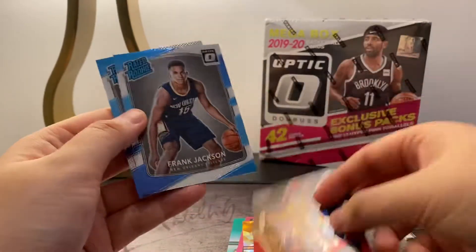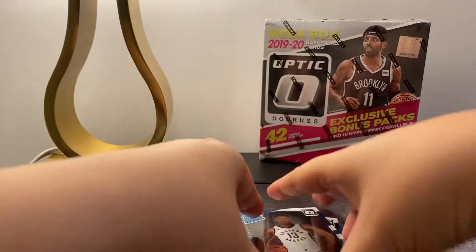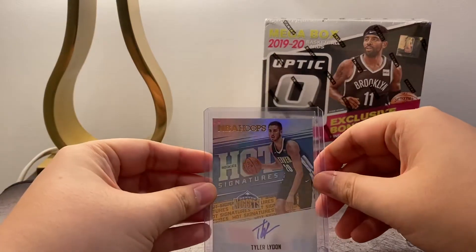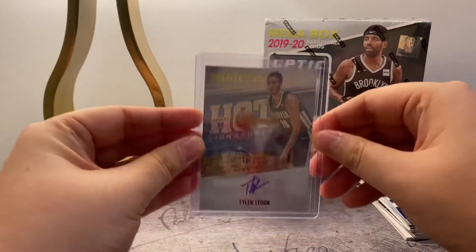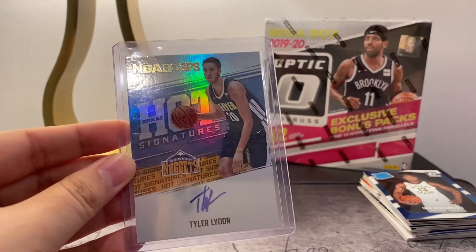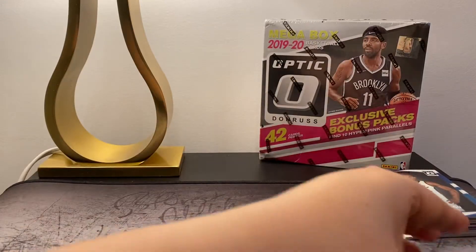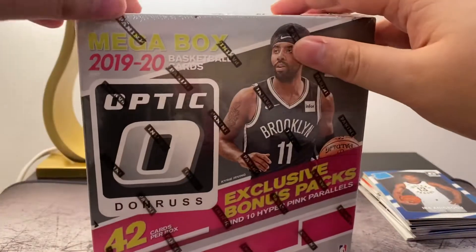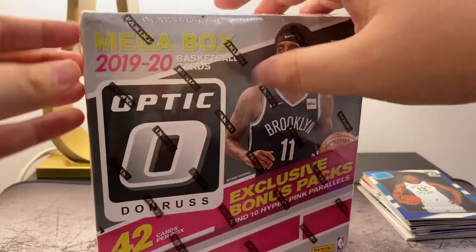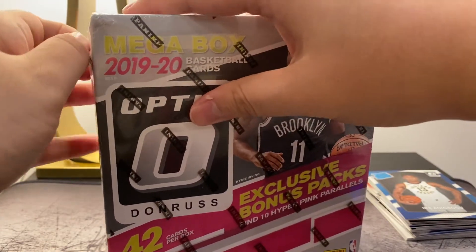Not a bad card. Frank Jackson and Nick Batum, and then our hit for this pack was Tyler Lydon. So nothing too exciting in both of those packs — it's kind of what I expected. But two autos, it's not too bad. T-Ross — I'm a big fan of the Raptors, so can't be too mad with that.